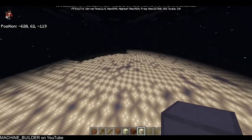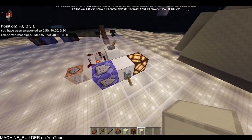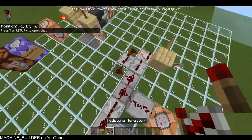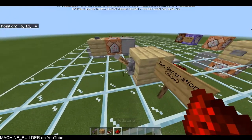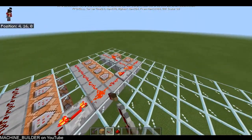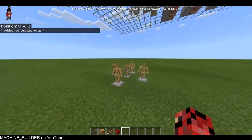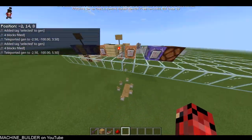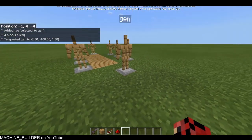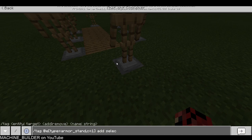That's basically the generation of this system — really very effective. I'll go back to the other world to show you how it works. I'm going to add some repeat delay so you can tell what's actually happening. So step one: the commands get the nearest armor stand towards the player and tag it — it does 'tag @e type equals armor stand count equals one add' and tags it with 'selected'.